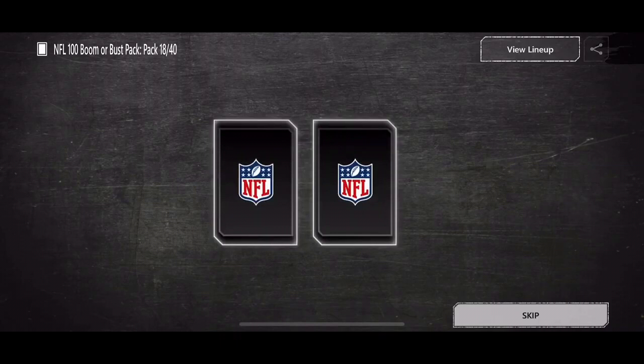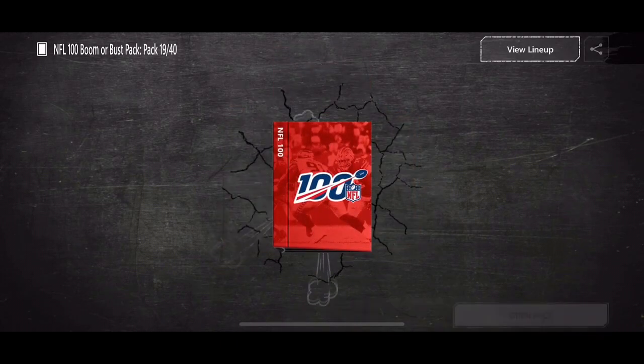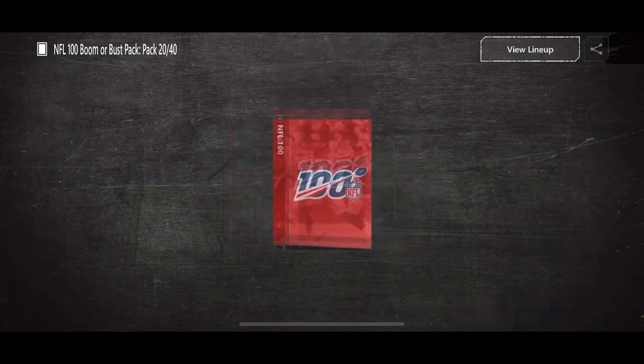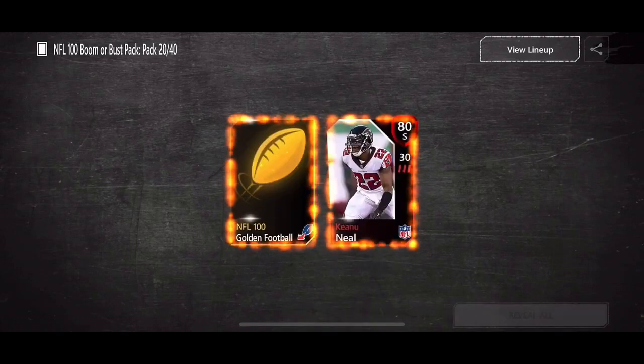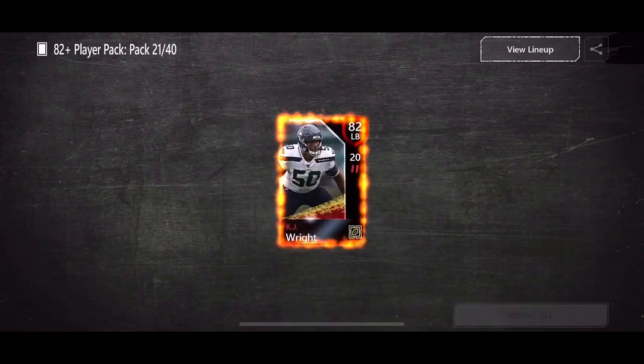No way — Randy Moss! Yes! And 84 Von Miller — holy crap, no freaking way! We just pulled Randy Moss, 92 overall! Then 84 Trent Williams — can we get another diamond? 82 Josh Allen. That was the last pack in that set but we got a Randy Moss, holy crap!